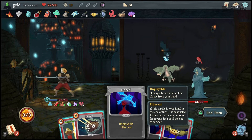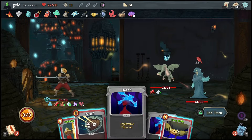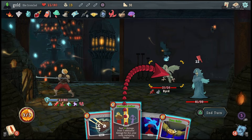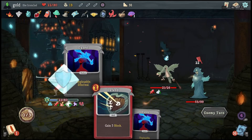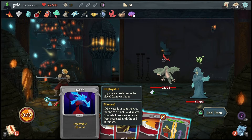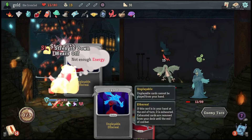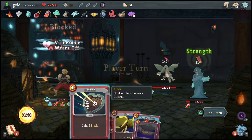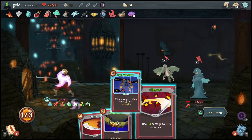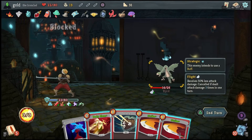Barricade — backline striking me. I think I should upgrade all my cards — yes. I lost carnage, that's unfortunate. Feel No Pain, War Cry. No matter what I put away it'll get drawn by offering, so I'll put the defense up there. Flex, metallicize, burning pack, bash, offering, metallicize, metallicize. I'm now getting 12 block at the end of every turn. Strike, disarm, defend, defend.